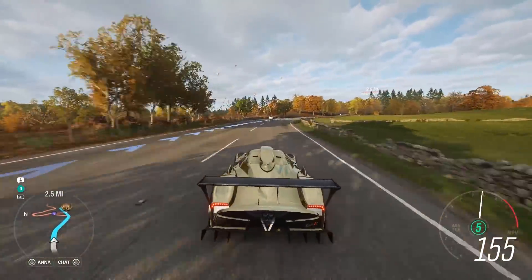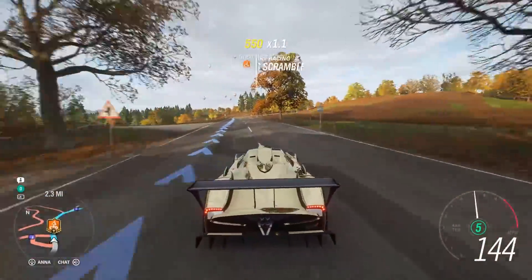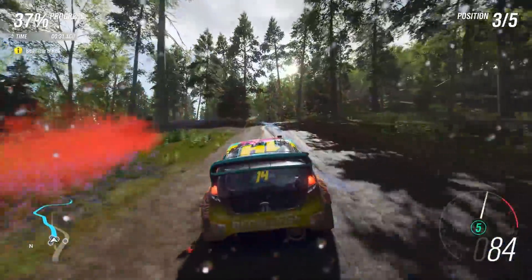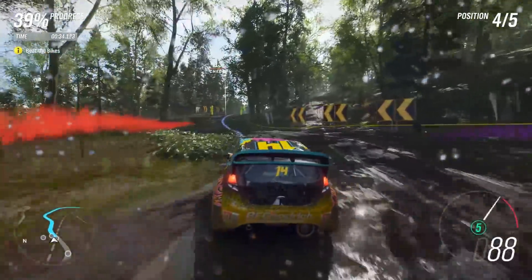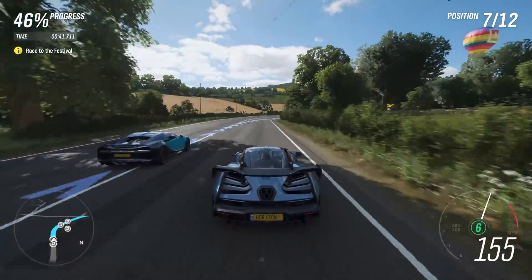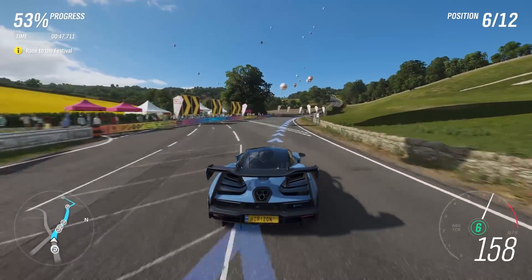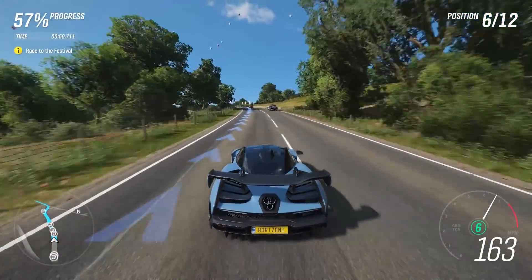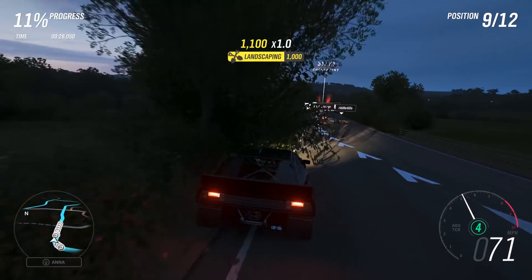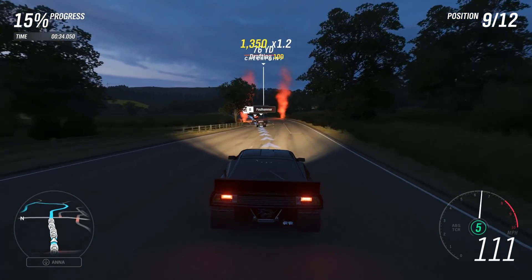Forza Horizon 4 is a gorgeous game — no surprise here. As a nice perk for Xbox One X owners, you get to choose between two settings: one that offers stunning graphics or a 60 frames per second mode. Honestly, I switched between both graphics modes a couple of times and I really didn't notice much of a difference. In both modes, the game ran smoothly and the visuals were beautiful. If you're more sensitive to frames per second and have a high-end TV, you might notice a difference, but most gamers won't. My only frustration comes from night driving — those events where you have to drive at night are just difficult for me to see. Otherwise, Forza is absolutely stunning.